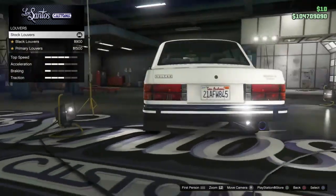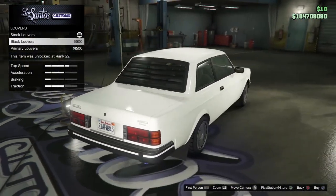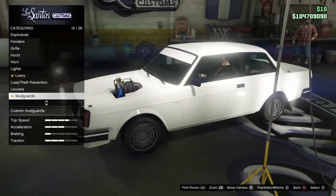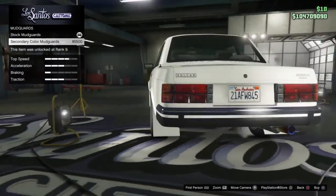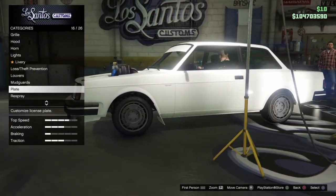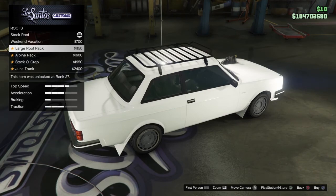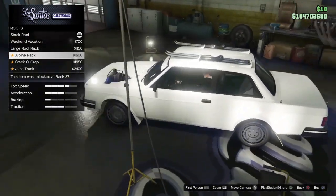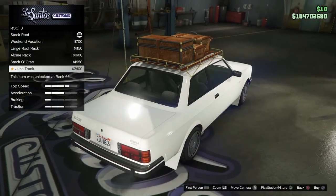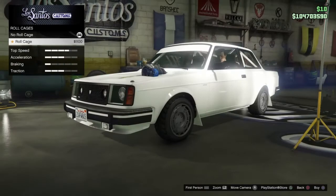Moving on — we have loafers for this car: black loafers or primary loafers. I think I'll go with black ones but can apply them later. Then we have the mud guards option — those are part of the body, which is pretty cool. For the roof, we have the weekend vacation large roof rack, alpine rack, and junk trunk options, but we aren't going to get any of those.